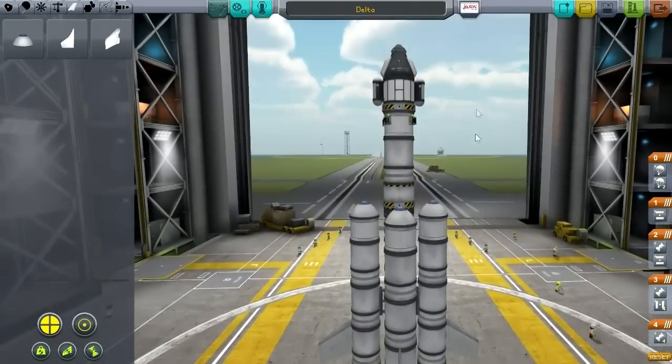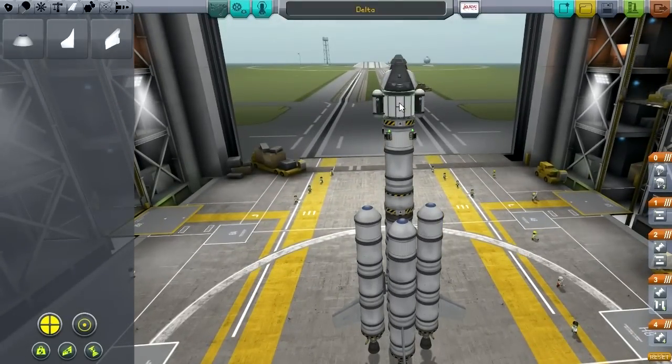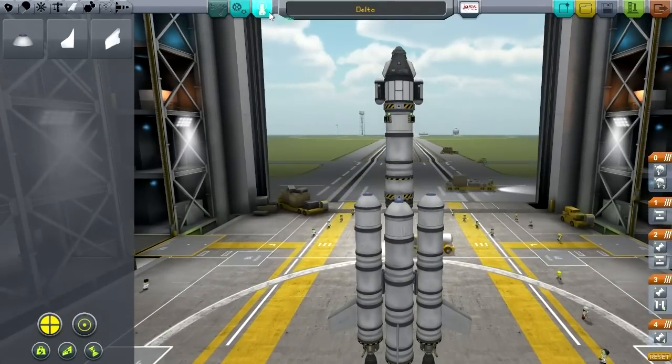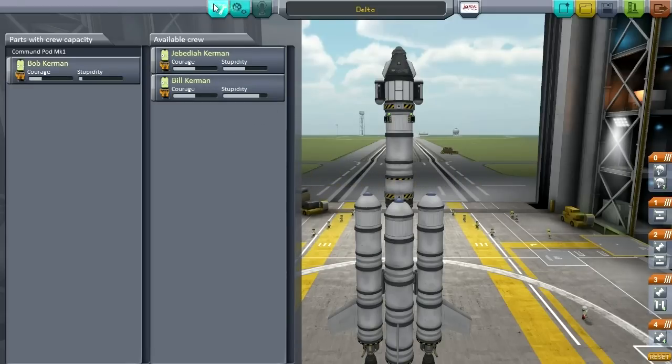We're obviously not going to land on the moon this time — we're just going to do a flyby. We haven't even done these experiments in Kerbin orbit, but whatever — let's just go to the moon. And instead of sending Jeb to the moon, we'll just go with the existing rotation: we went Jeb, Bob, Bill. So the next is Bob. Alright, Bob is going to the moon — Bob has been getting all the cool gigs. But we're not going to change that. Let's just go with it. Out to the launch pad!